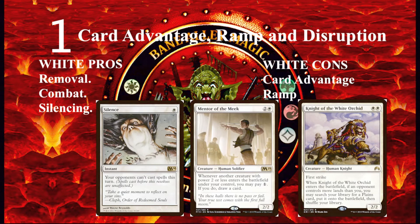White decks have an abundance of ways to deal with pretty much anything when it comes to removal. They have great combat tricks, great creatures in combat, and they have silencing effects like the spell Silence, which basically makes it so your opponents can't even cast spells — kind of like the ultimate counterspell. The bad thing about white is that it has hardly any card advantage or card draw at all. Mentor of the Meek is probably the best card draw spell in white, but that means you have to be playing a token strategy or a deck with low power creatures.